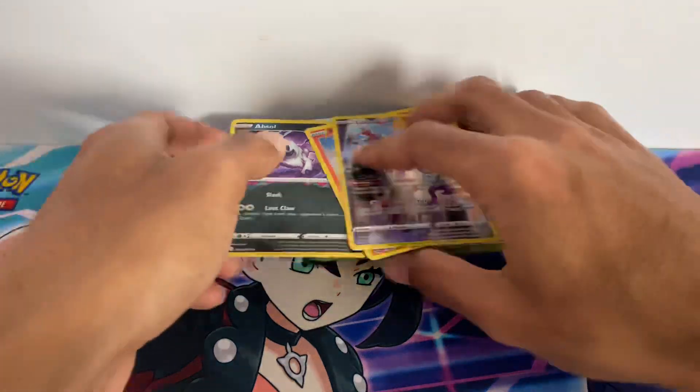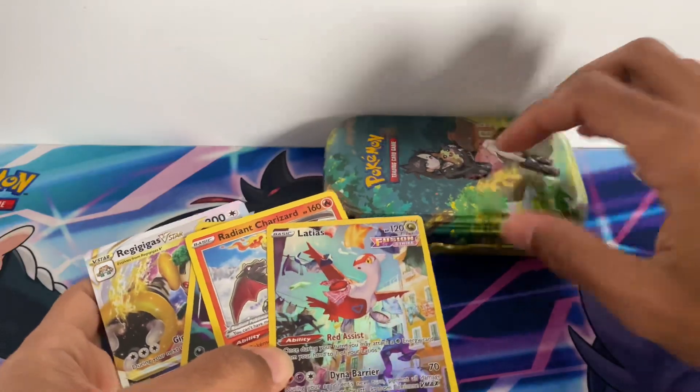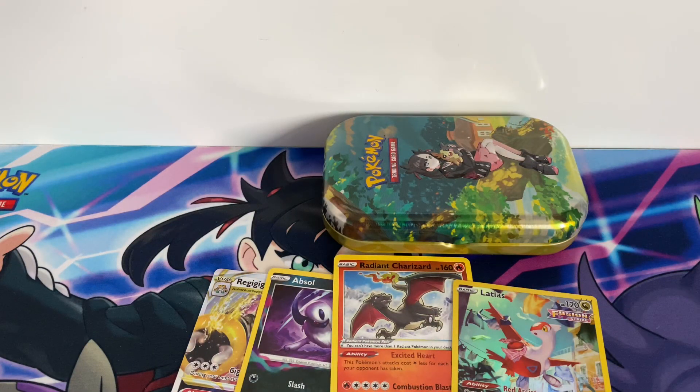I'd say that was a great opening with four great cards. I hope you enjoyed this video — let me know, don't forget to leave a like, comment, and subscribe. Let me know in the comments down below what you got in your Crown Zenith packs or tins. You can follow me on Instagram, and check out my gaming channel called Cosmic Huskies Gaming Channel. See you next time for more videos — take care!